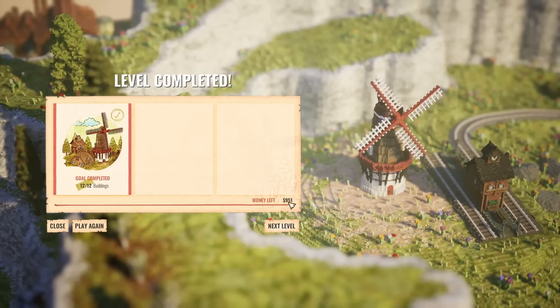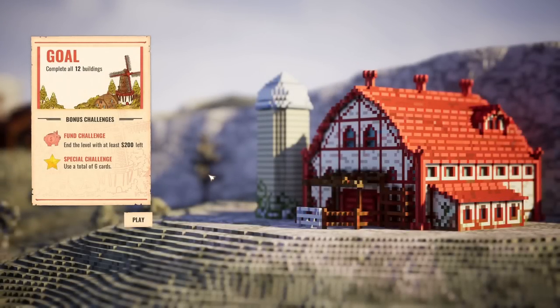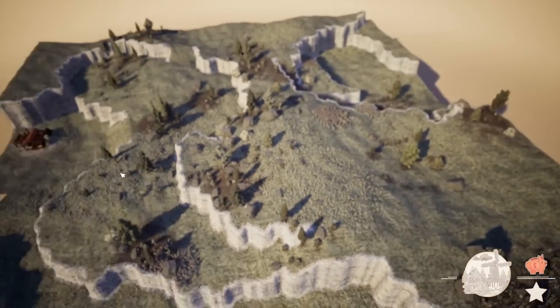Money left: nine hundred and fifty-one dollars. Go to the next level. There seem to be only three levels in this demo, but that should take us a little while. The goal is complete 12 buildings. Bonus challenges — fund challenge: end the level with at least $200 left. Special challenge: use a total of six cards. Cards! Okay, I'm game — what's happening with cards?